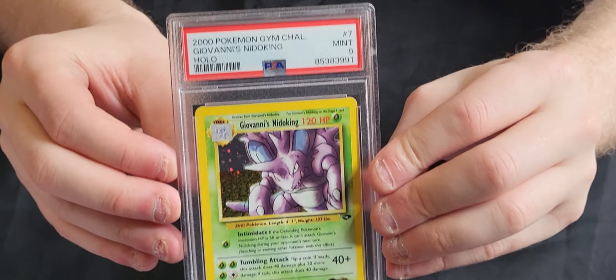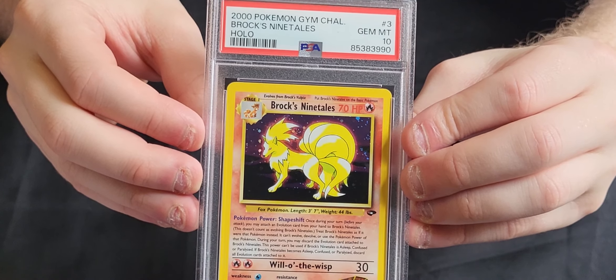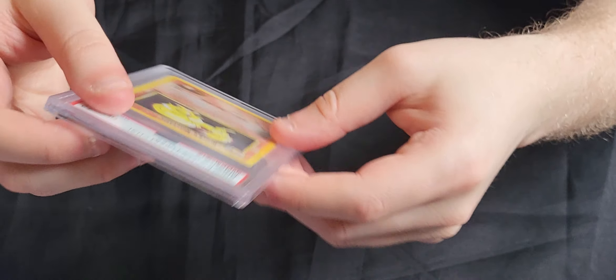We've got a Giovanni's Nidoking in a 9. And we've got a very nice Gem Mint 10 Unlimited Brock's Ninetales - very nice card that. That's the first batch out of the way.